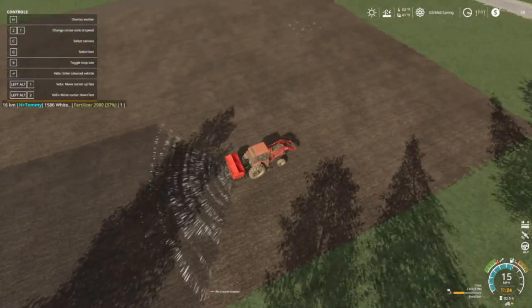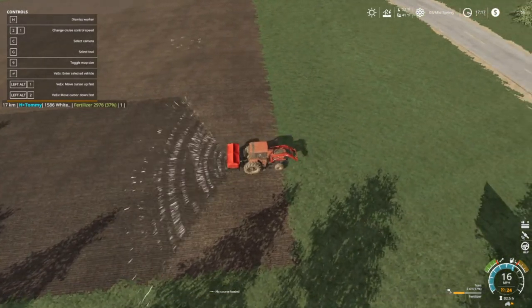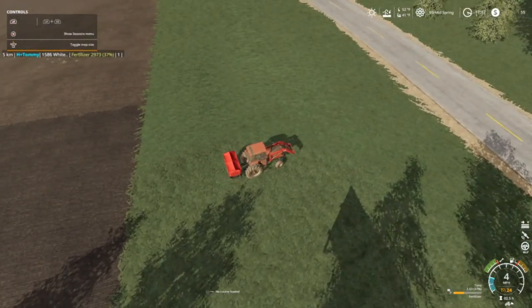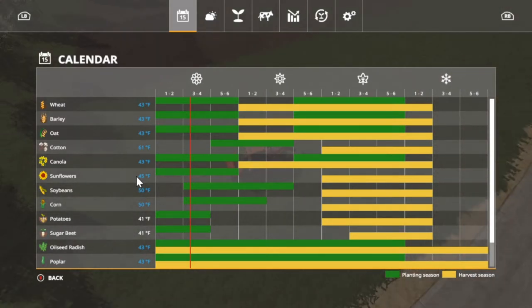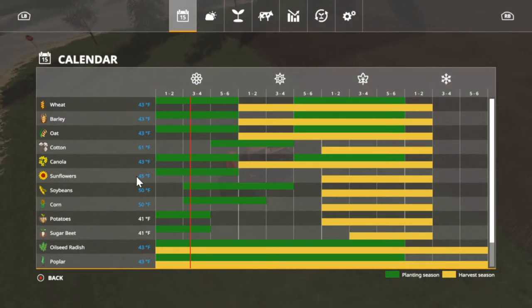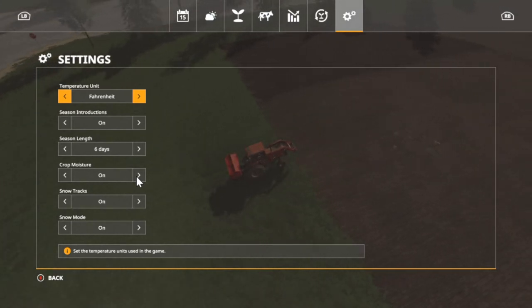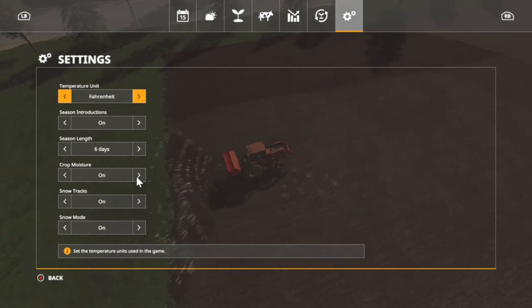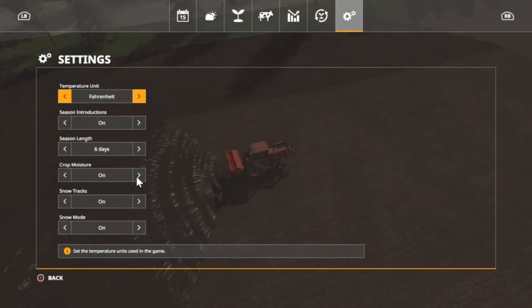Let's put the displays back up so you can see — I got 58 dollars. We're on mid spring, day three. Going into the seasons settings, we are on six days. I just thought nine days was too long. Fahrenheit, seasons introductions on, six days, crop moisture on, snow tracks on, and snow mold is on, just in case you are wondering about that.